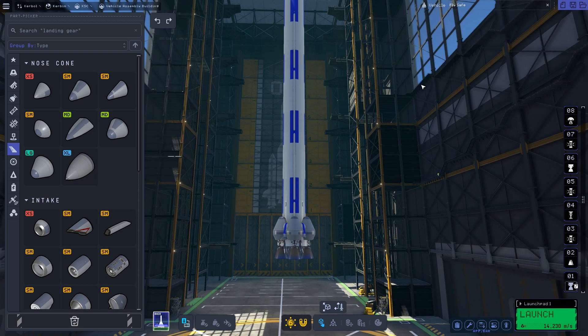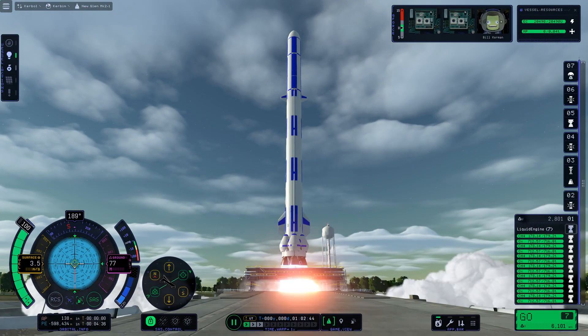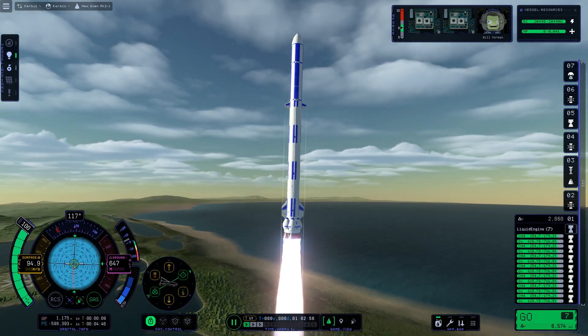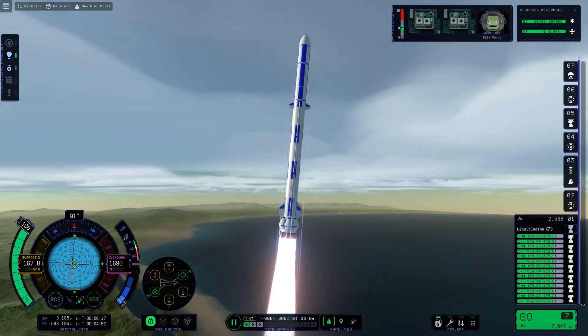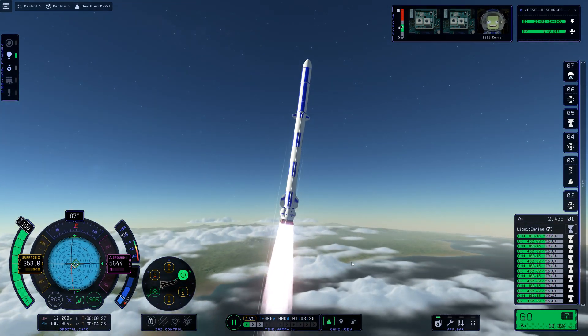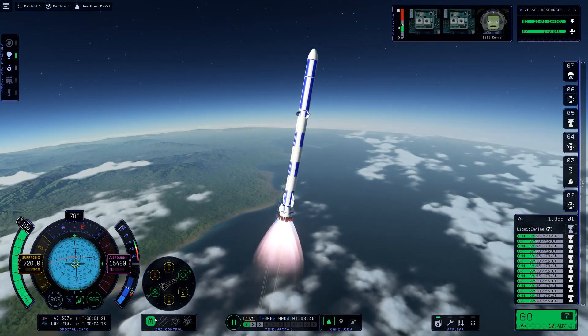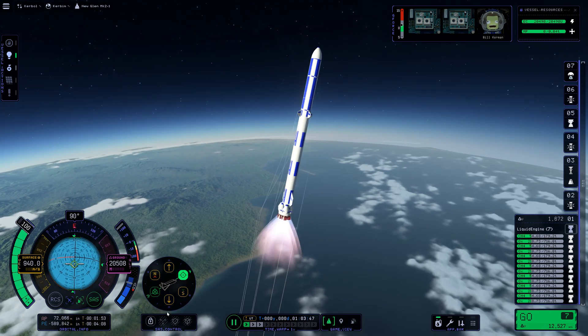With that, let's try taking this thing out to the pad and seeing if it works. I am playing on the latest version of the game, which at this point is 0.1.2, and I am playing completely stock. The rocket ends up wobbling quite a bit — if only there was something like auto struts I could use to help keep the craft a little bit more rigid and stable.